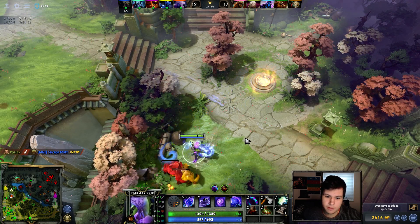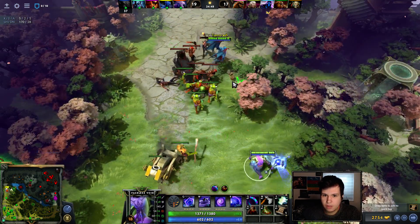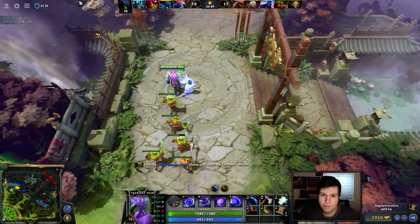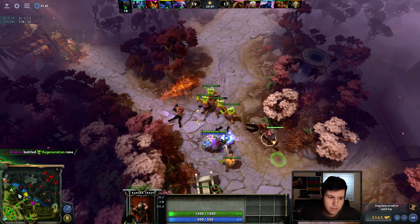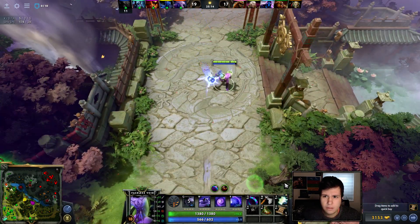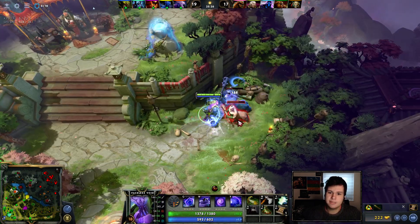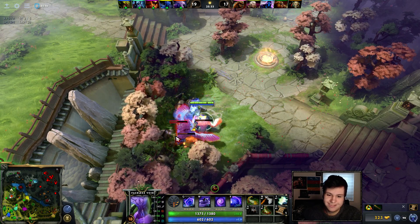For next items — lifesteal is probably a good option, but Butterfly is nice too. I just need some survivability. I might just pick up a Vlad's for 1200 gold, then go from there into Butterfly. We can always upgrade it to Satanic later. Sometimes you just gotta make a decision — the worst decision you can make is no decision at all.